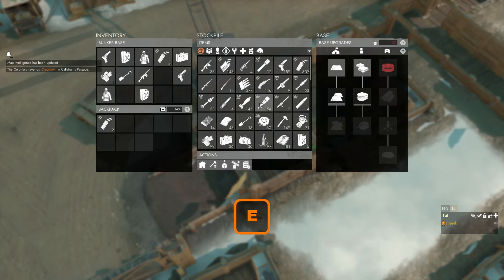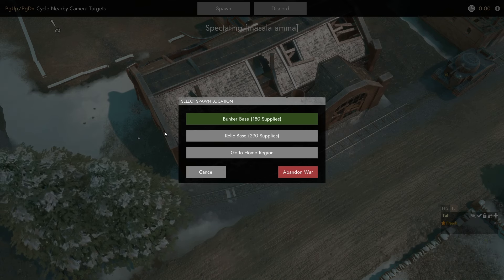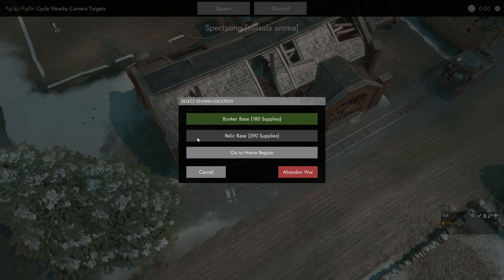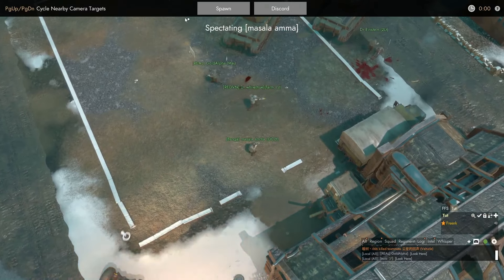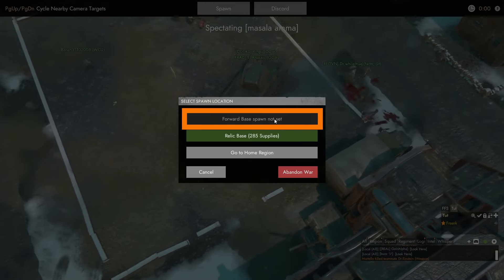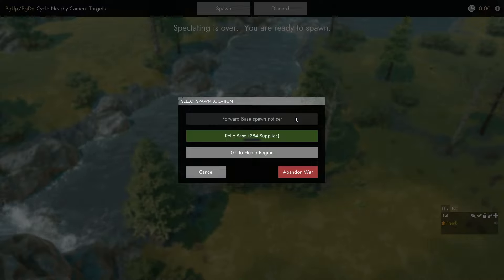If we press E to open the Bunker Base and go to the Medical category, we can see that we consumed one shirt by respawning here. If I choose to respawn in my Home Base — the Relic Base — instead of the Forward Base, I will lose the spawn point set in the Forward Base. So if I select the Relic Base as spawn location and respawn there, then click Spawn again, we can see that our Forward Base spawn is not set, because choosing to respawn at the Home Base removes the Forward Base spawn point. So we can only respawn at the Relic Base right now.